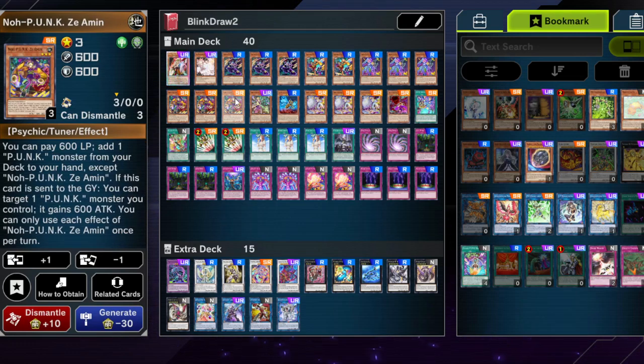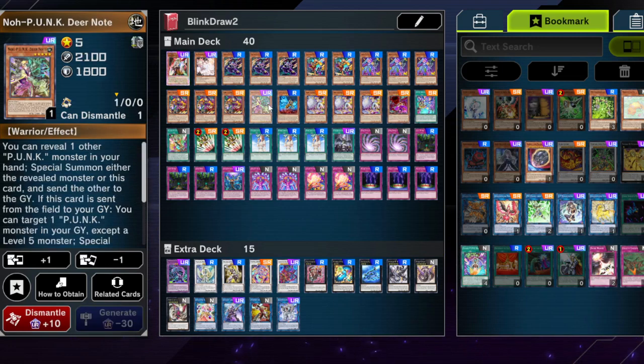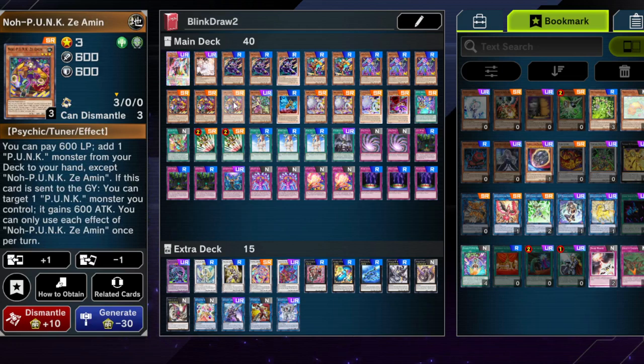Next up is a card that's very good for your play starters. There are whole combo videos out there and they're all the same — the budget version doesn't really function much differently. You want to be doing the exact same combos: getting your draw twos, getting stuff like fusion, Diamine, Deer Node. That's kind of your play, so this is definitely a three-of, unless you want to make adjustments or don't have three — then just play whatever you have.